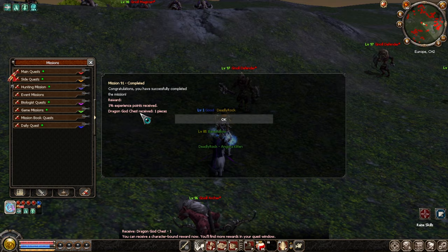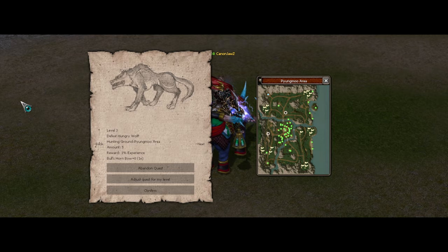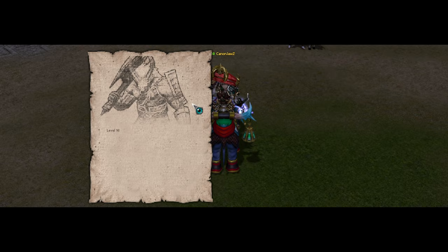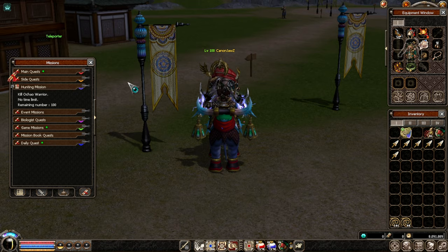The dragon god chest contains five lots of four different dragon god items — that's pretty good. However, if the hunting mission shows 'Adjust Level', it jumps you to level 100, skipping earlier missions. Make sure you don't do this by mistake, because some earlier hunting missions reward dragon god attacks, god life, and other valuable items.